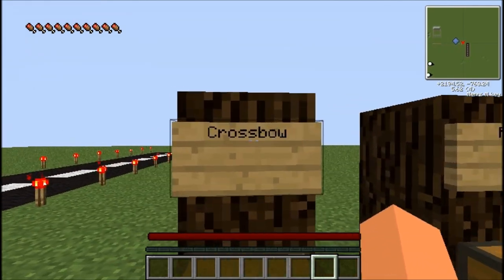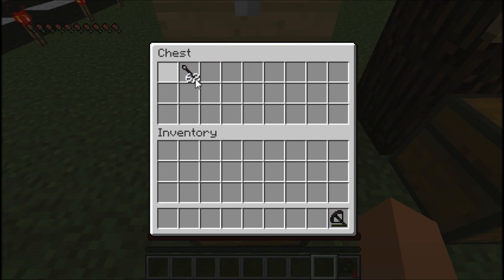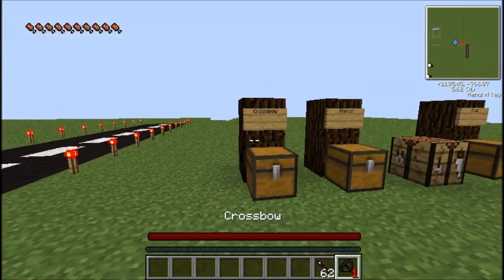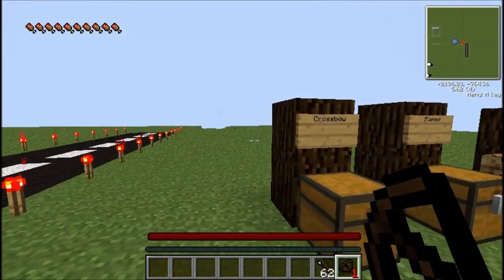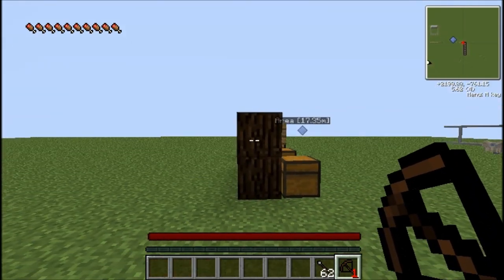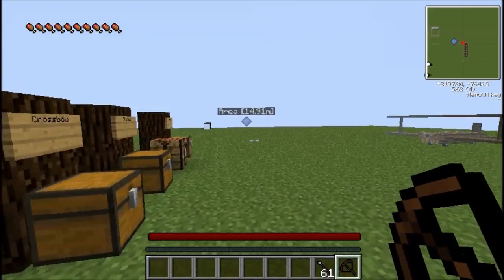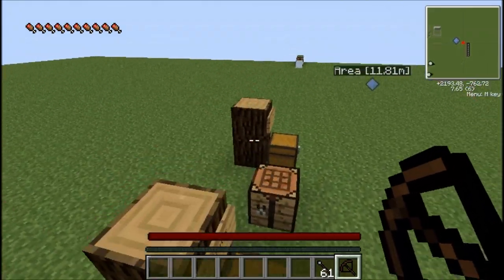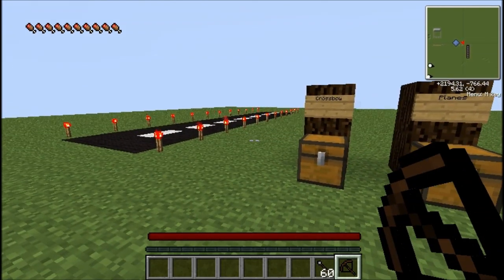The first thing I'm going to go over is that this mod adds a new crossbow, and the crossbow looks like this. For the crossbow, you need to obviously get a crossbow bolt. The crossbow is pretty much just what a bow and arrow does — you just right-click and it shoots. I'm not sure what the damage is on it.